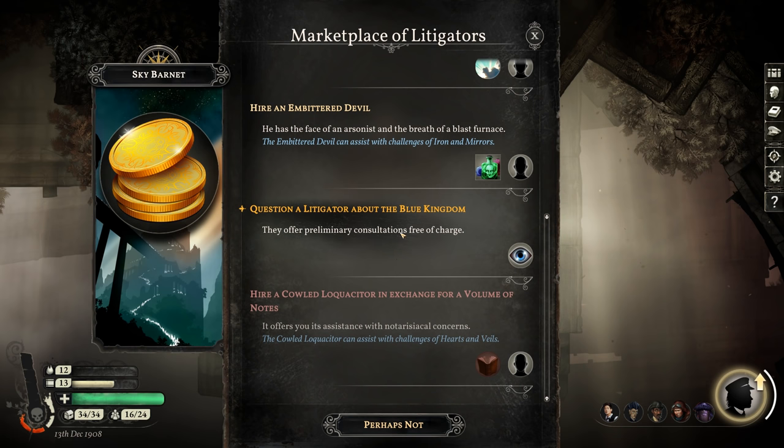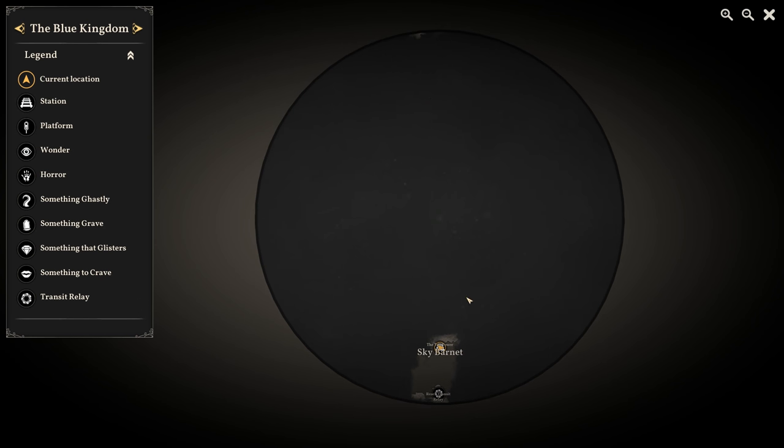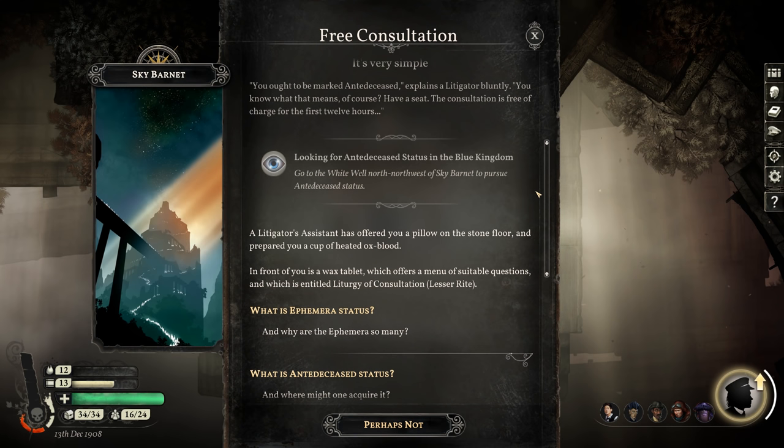Questioning a litigator: they offer preliminary consultation free of charge. 'You ought to be marked anti-ante-deceased,' explains the litigator bluntly. 'The consultation is free for the first 12 hours.' Go to the White Well, north-northwest of Sky Barnet, to pursue anti-deceased status. A litigator's assistant offers a pillow on the stone floor and a cup of heated ox blood. In front of me is a wax tablet titled 'Liturgy of Consultation, Lesser Rite.' I wasn't expecting the Blue Kingdom to be a place more obsessed with bureaucracy than Parliament.